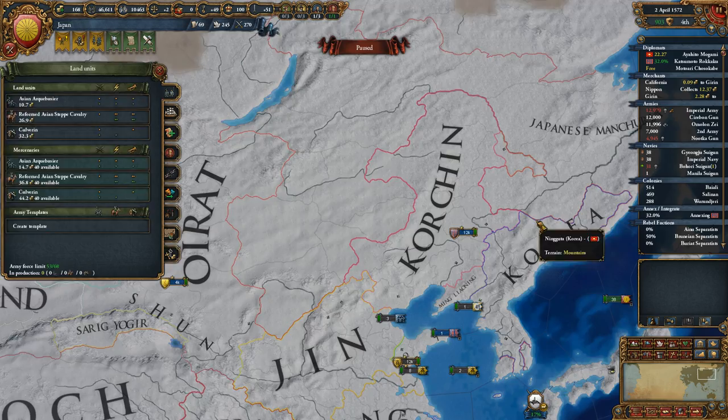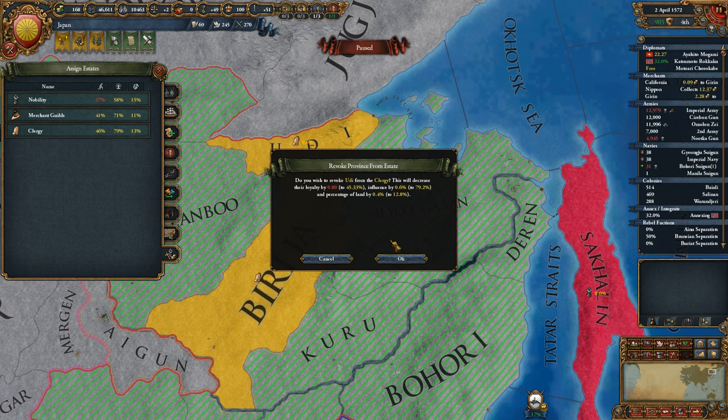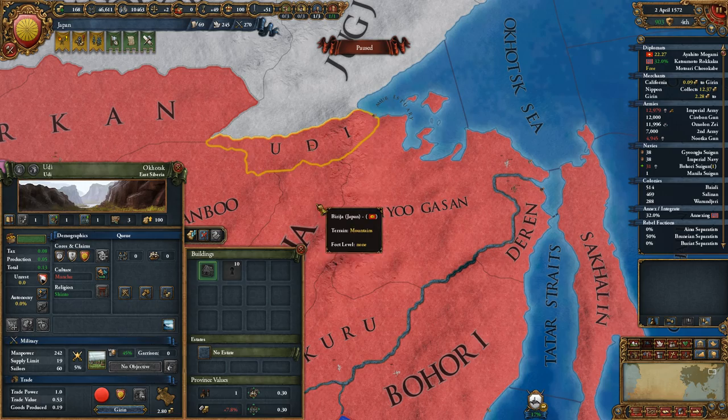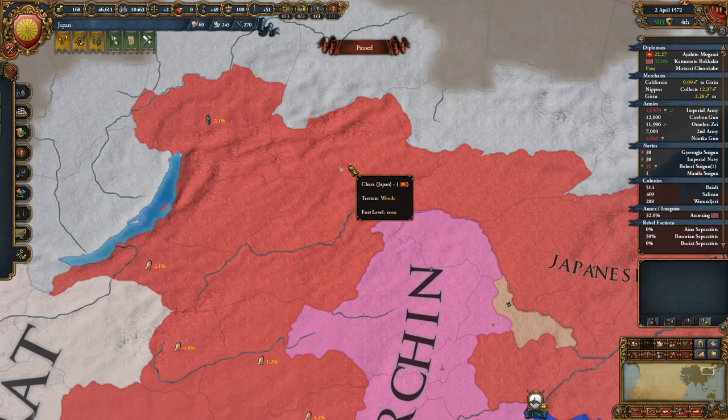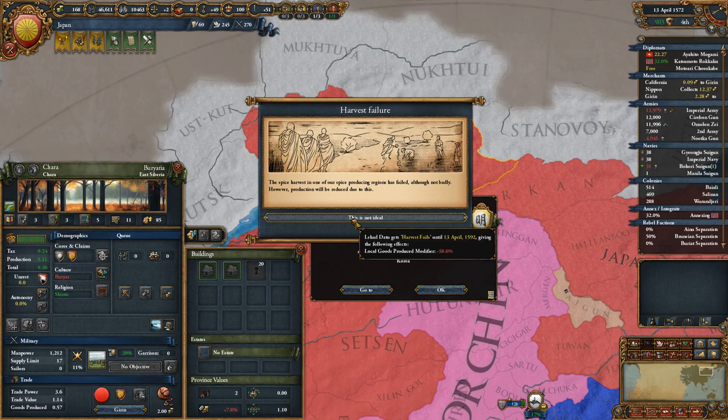You have more land than you need and you're loyal, so we will revoke some of your territory — preferably provinces up here that we know should have low autonomy by now, which is good. If we were to revoke this, we would be upset — not quite, and it's within the threshold, so that's good. Shinto is your percent autonomy.